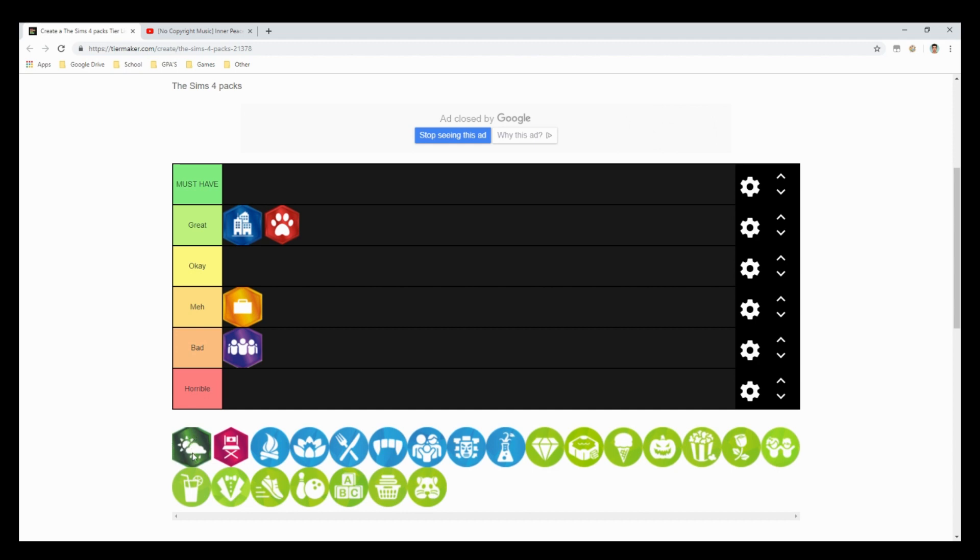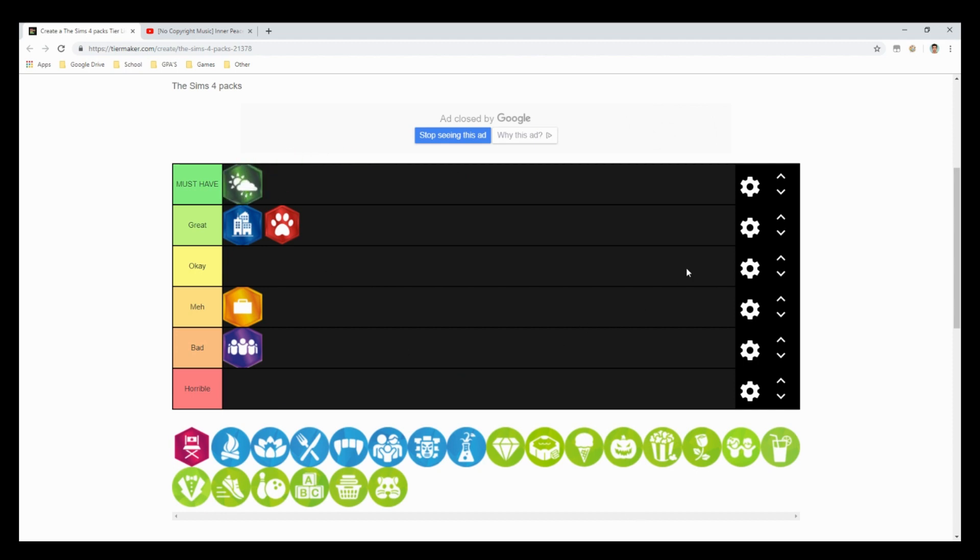The Sims 4 Seasons goes in must-have. I love this pack — I feel like every simmer needs it. If you're going to get one expansion pack, get Seasons. It brings a lot more opportunities for families and any type of simmer. You can have rain, thunderstorms, winter, summer, and it enhances your sims' personalities. You can build snowmen, shovel the yard, and it enhances many other packs including Spooky Stuff.